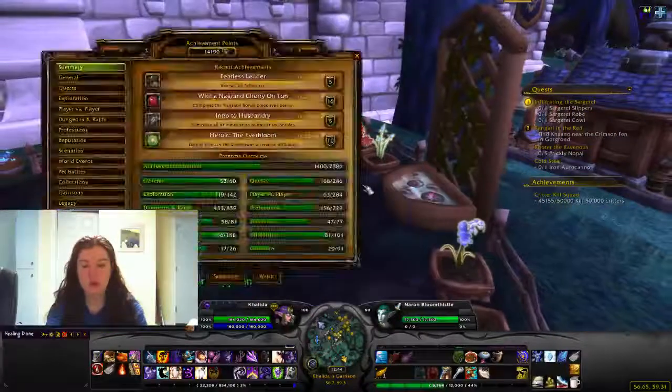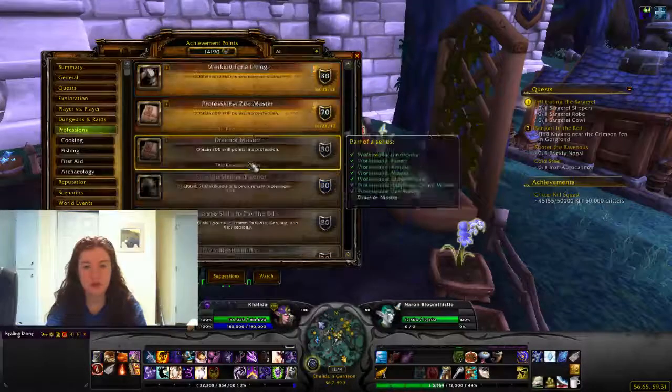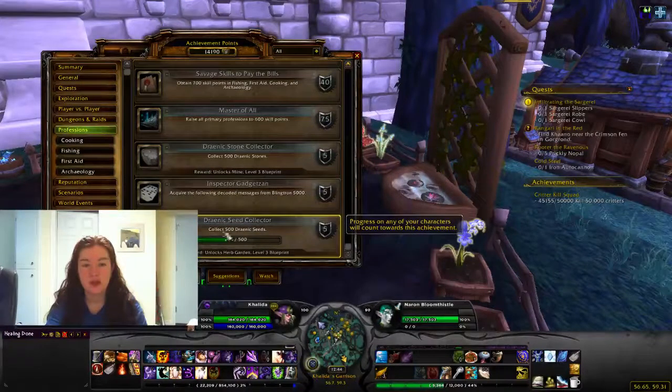Now the level three building — when you collect 500 geranic seeds, you unlock the blueprint and you just pay 1,000 gold for it, and then you can build it.